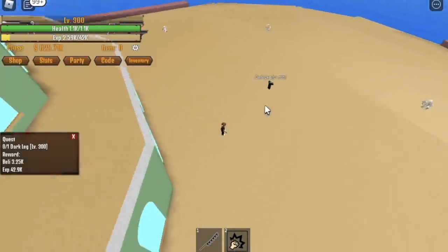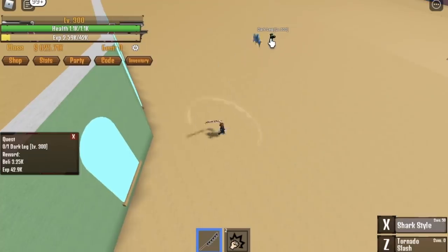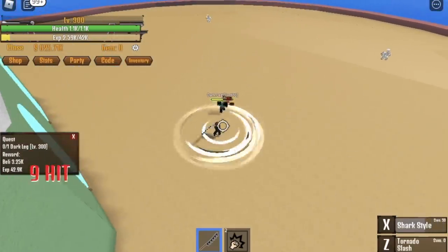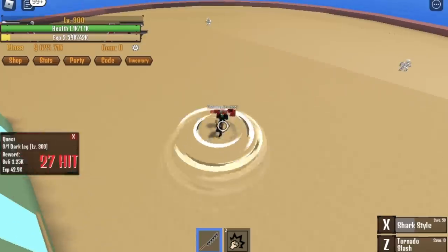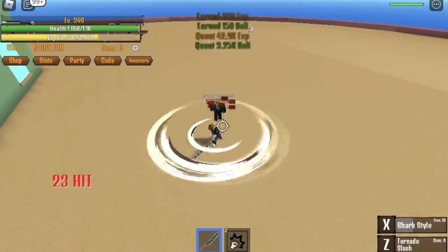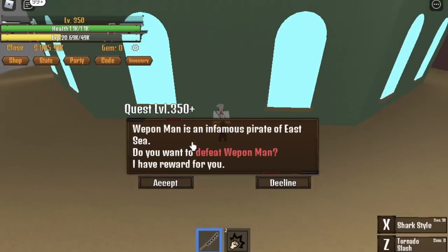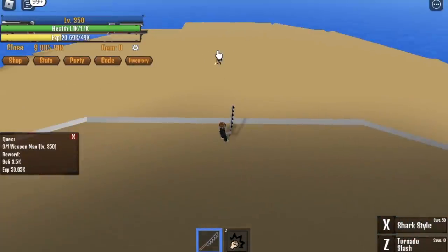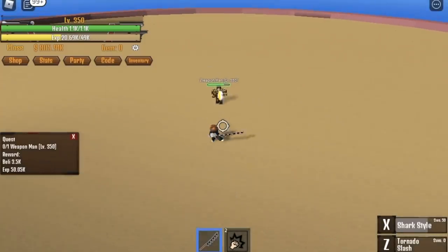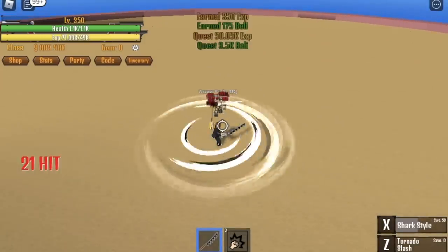Here's how: X skill damage — wait for it to jump — then Z skill, and you can defeat this boss easily. Do that until you reach level 350. When you reach 250, we're gonna start with the Weapon Map.